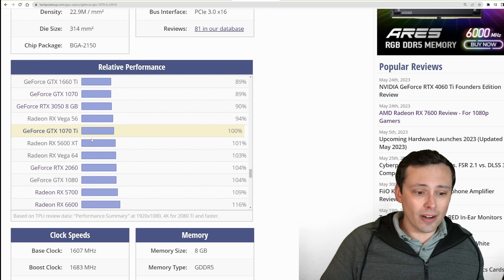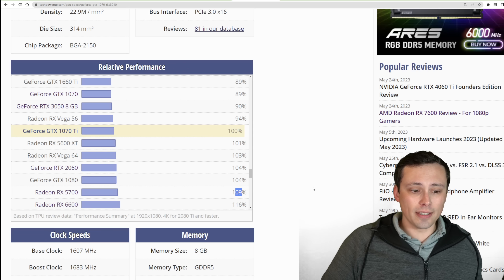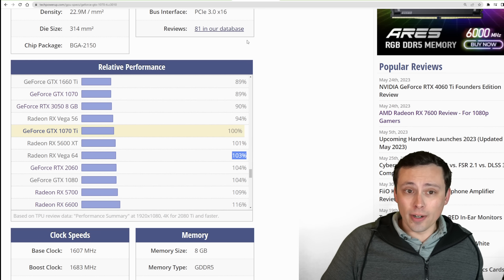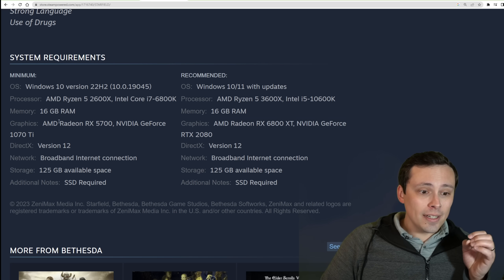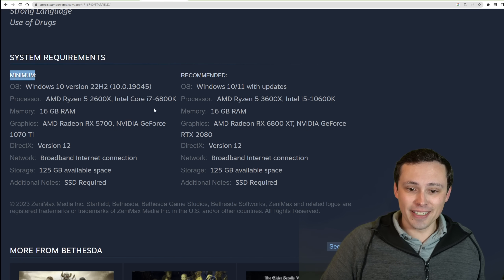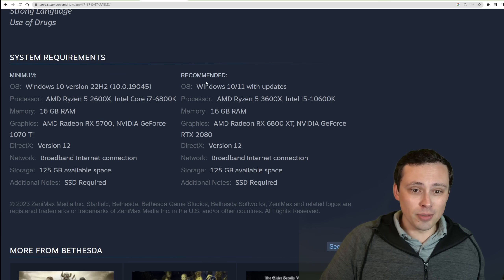They also listed the RX 5700, which is generally a bit more powerful than the 1070 Ti — but within about 10% on this chart, so not a ridiculous pairing. If you have something like a 2060, a GTX 1080, or a Vega 64, you're in the general ballpark of the minimum spec GPUs. Again, the chart doesn't tell us the target frame rate, resolution, or graphic settings. If it's 1080p or 720p low at 30 FPS, I think a lot of people could be in trouble here.